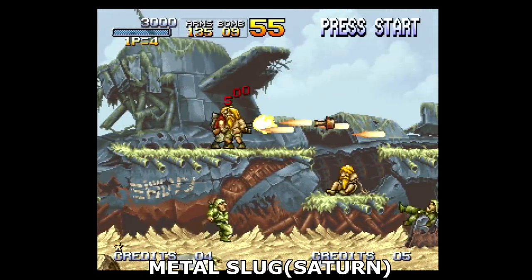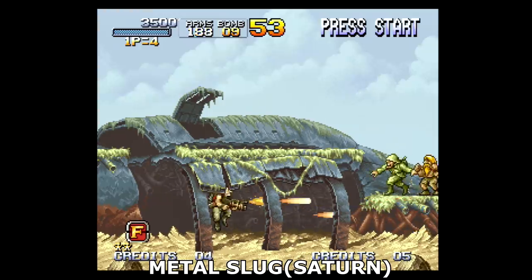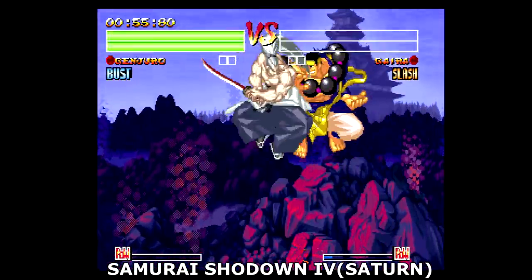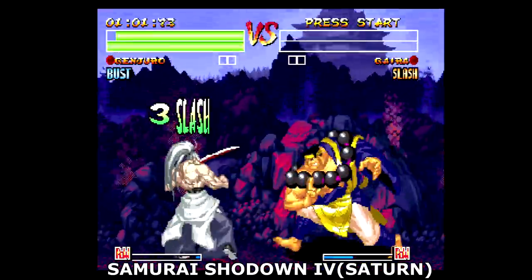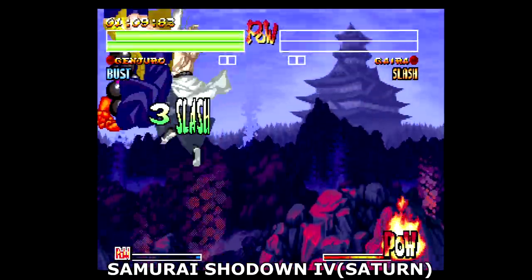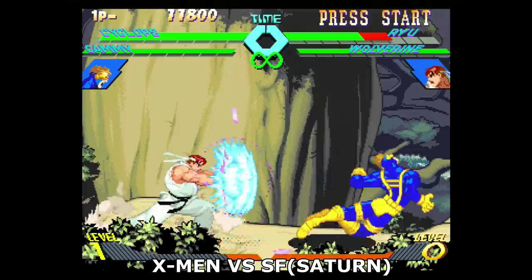Metal Slug made use of the 1MB cartridge. While still not 100% perfect, its quality was well above the Neo Geo ports we had received on the Genesis and Super Nintendo — in detail, amount of stuff on screen, and the size of your enemies, it really held its own. Samurai Shodown 4 uses the RAM expansion to some fine results as well. The size of the fighters, the backgrounds, the color — the Saturn really did well painting a picture nearly indistinguishable from the arcade. But the 1MB expansion could only do so much; the Saturn was still a CD-ROM based device and things needed to be cut or modified.